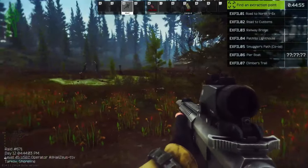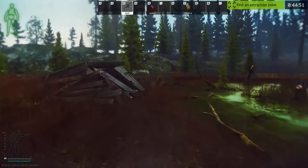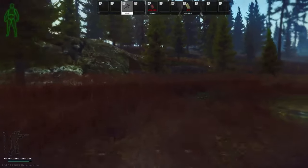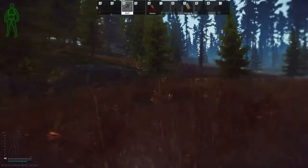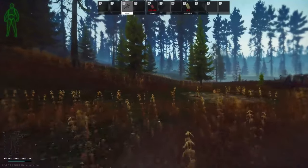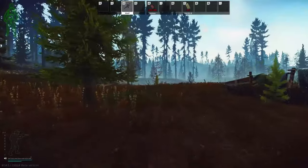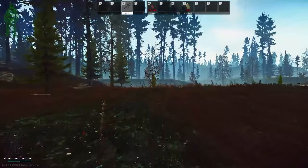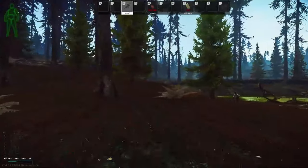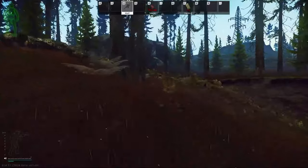Today I'm bringing you my guide for Shoreline. We got 10 keys, 5 red spawn locations, 3 blue spawn locations for your labs cards. I'm making this video because a lot of my friends don't seem to know where to go, and these are the keys that I bring on me every single time I go to Shoreline. We're gonna be focused around the resort and admin building.